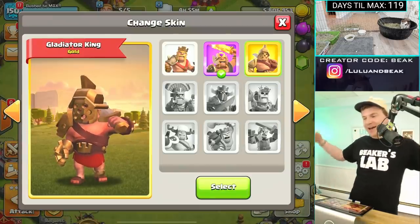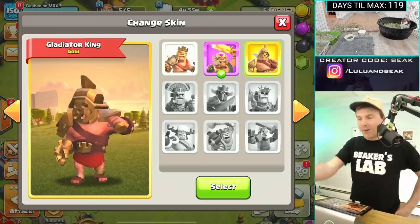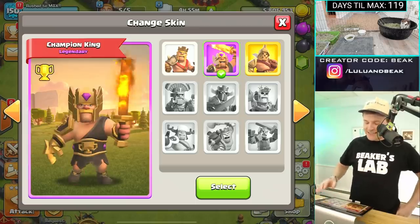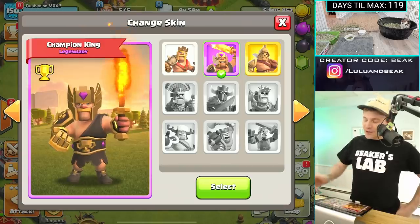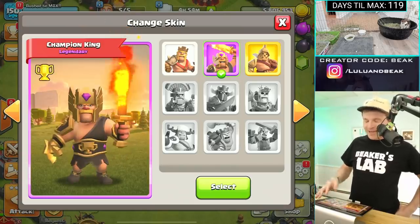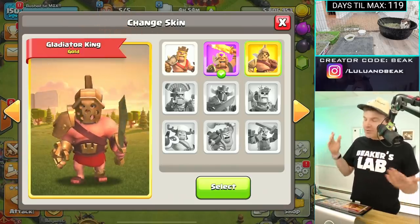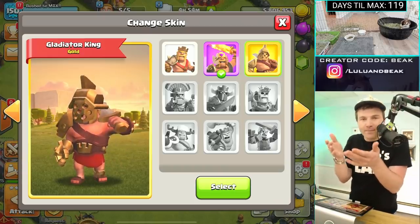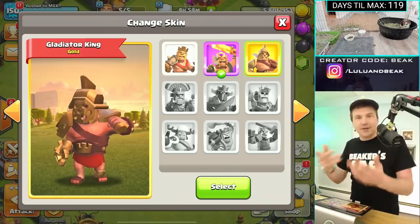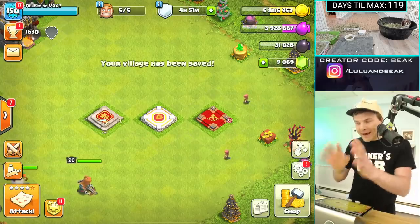We did buy with real money on this base — we got this king skin and that's a really good king skin. Look at the similarities between these: the Champion one's a little cooler because he's got the flaming sword, but this guy's got a dope helmet. He looks like the Mountain from Game of Thrones after he turns into a zombie.